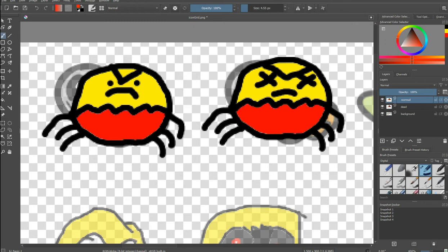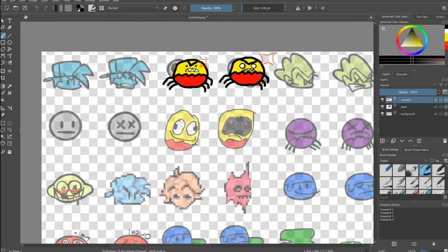Let me draw for a sec. I'm finally done. Now when you're done, press dead normal and then the button. Press Ctrl+E. But before you do that, go back to the background, press the eraser — make it big. Just kidding — that will ruin all the icons.